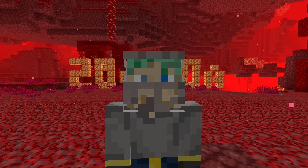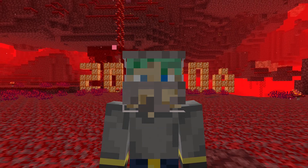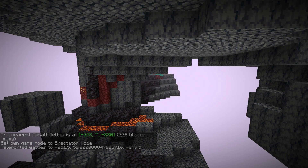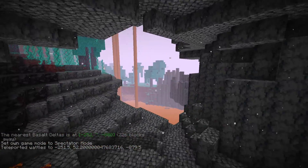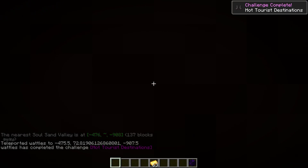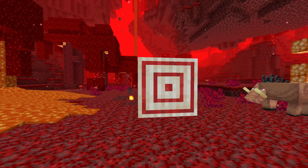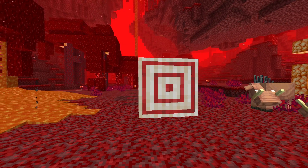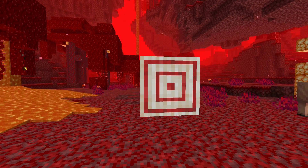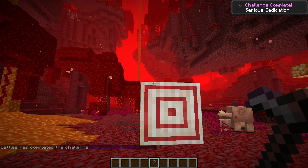We should have gotten an advancement called Oh Shiny for distracting a Piglin with gold when that Piglin is mad at us - didn't quite work out though. Finally, there's an advancement for visiting each new Nether Update biome called Hot Tourist Destinations, which includes all five Nether biomes. There have also been changes to existing advancements: you'll now get the Bullseye advancement by hitting the center of a Target block from at least 30 blocks away, and Serious Dedication now requires a Netherite Hoe instead of a Diamond Hoe.